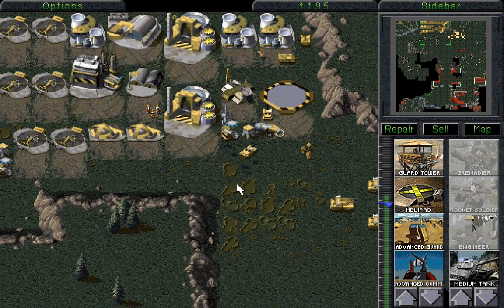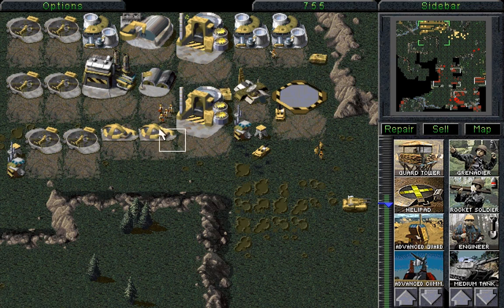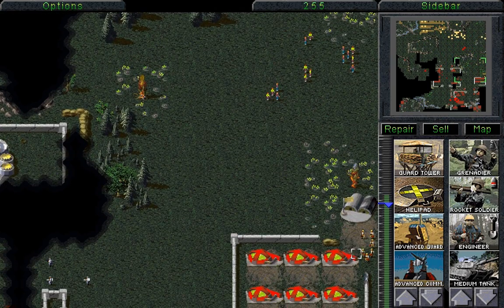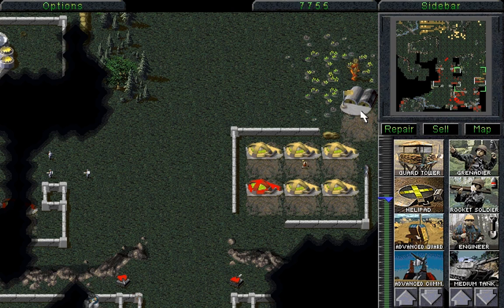We need to get ready to take the dual construction yards that Nod have. They have one over here and one roughly over there, and we're going to take both of them. We're a little low on money right now, but that's okay because we can just take all of Nod's money. Why not? After all, it's just lying there and they're clearly not spending it, so we'll just wait here and take whatever we need.